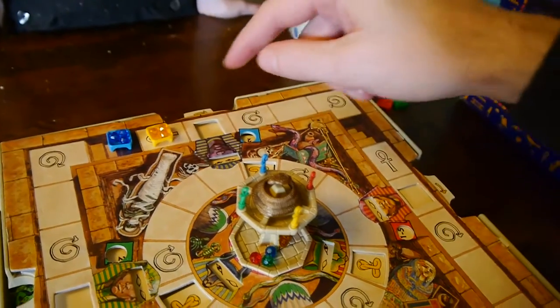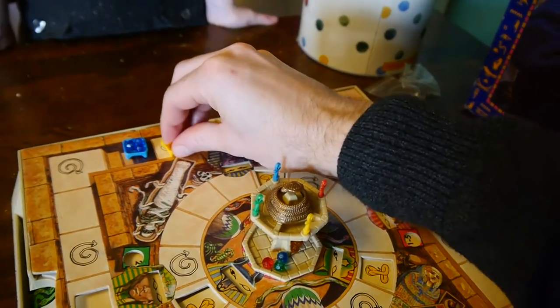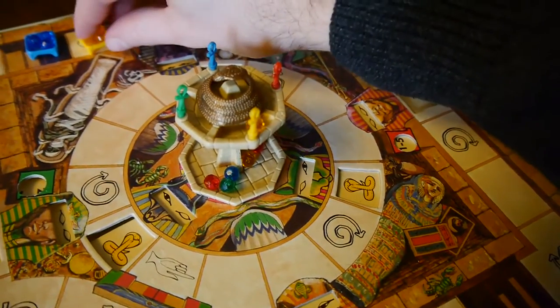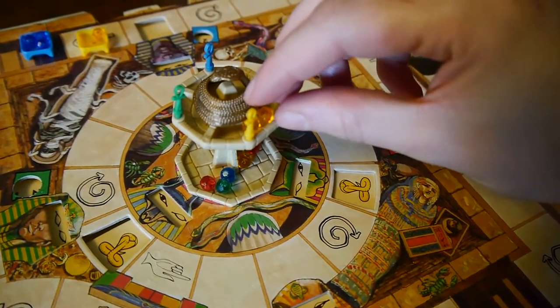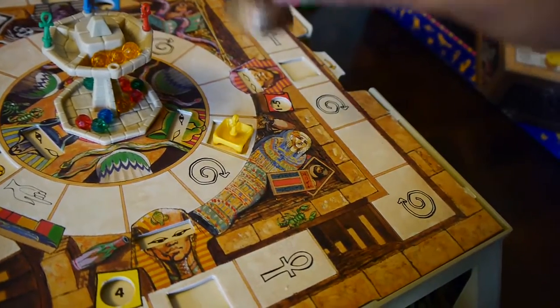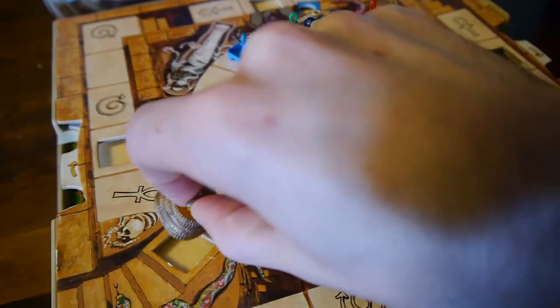If you happen to land on an anchor square, then you can dump your hoard of gems into the top basket of the pedestal. If you have three, then you get to enter the middle circle, where your goal changes to acquiring the golden cobra. Once you've grabbed that, you can then proceed to leg it out of the pyramid and leave your friends high and dry, where they'll no doubt fall prey to certain death.